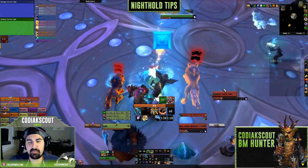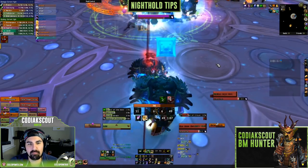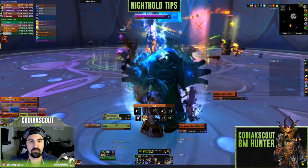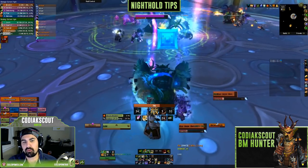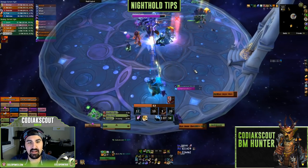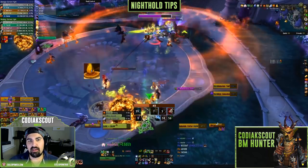On Star Augur Etraeus in phase one, when you get the icy debuff, simply Disengage away from the group, wait for the debuff to go off, then rejoin. In phase two, position yourself away from the team — don't stop your rotation to deal with the fel pools that spawn under you, just move to a clear spot and try to overlap the pools. In phase three, line up your cooldowns during Bloodlust when you kill the add — a lot of guilds struggle here, so delay your cooldowns if needed to ensure you have that high burst damage.